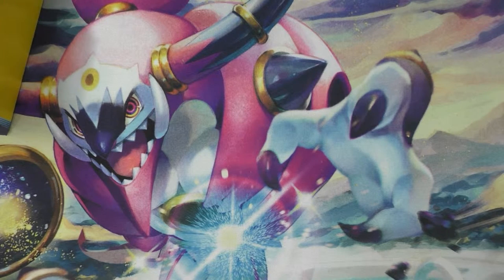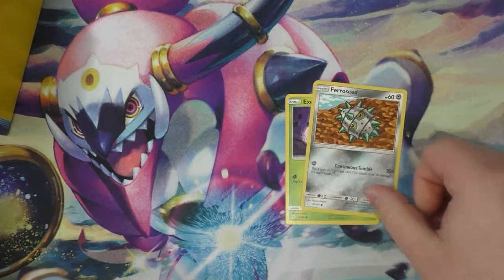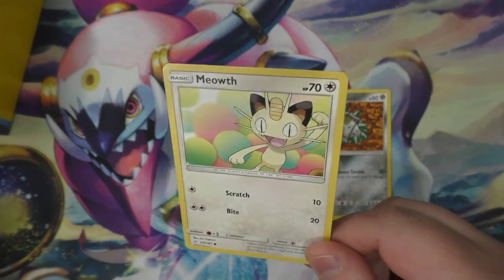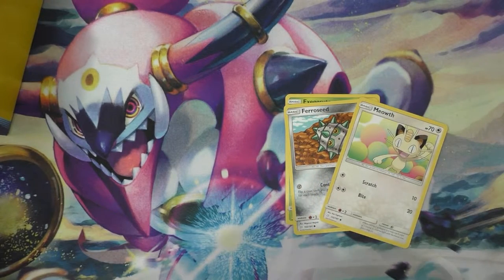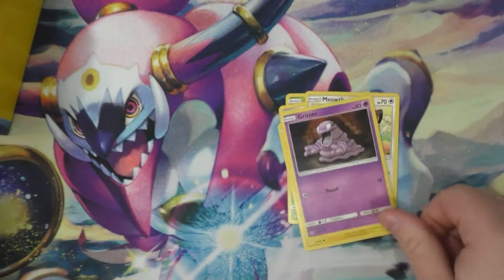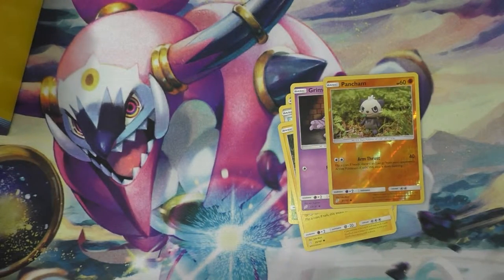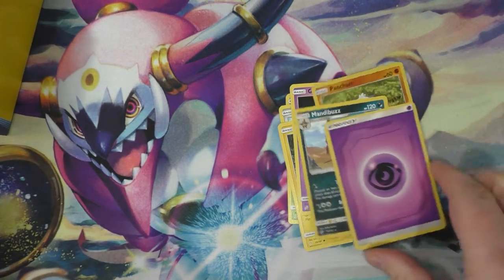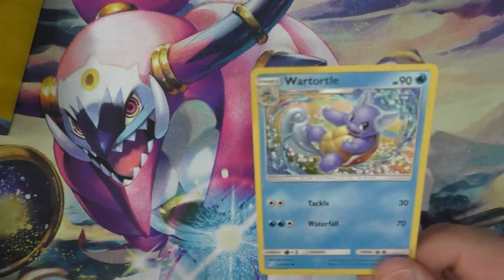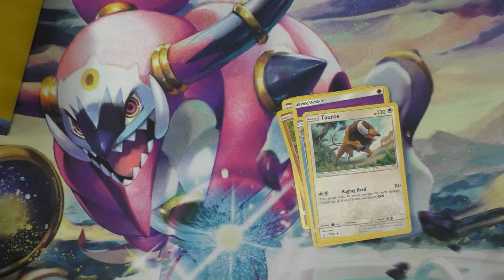Let's open up Booster Pack number one, maybe we can find some more Nidorans. Got an Exeggcute, Arrowhead — pretty neat steel. A cool looking Meowth. Alolan Geodude — that's a funny card. Grimer, that'd be decent to throw in. Pansage — another one of those real-life illustration style cards. Mandibuzz, an energy card. Wartortle. Tauros — that's a decent one I would throw into a deck. Raging Head does 10 damage each, puts damage counters on all your Tauros and Tauros GX — that's a good buildup.